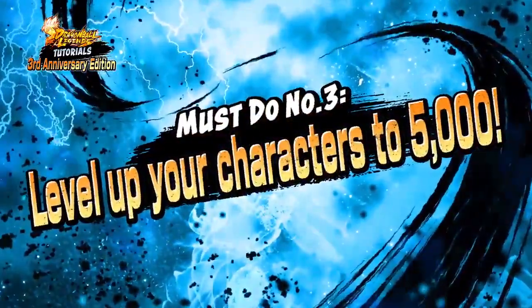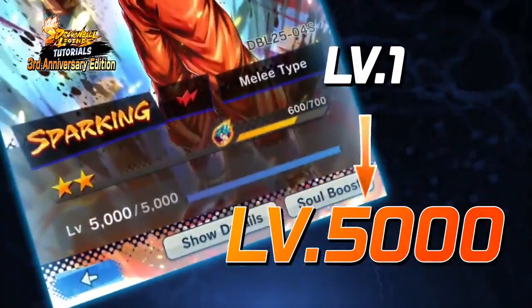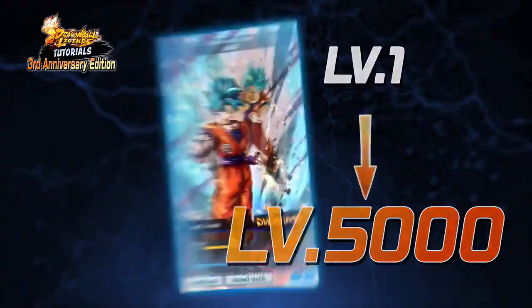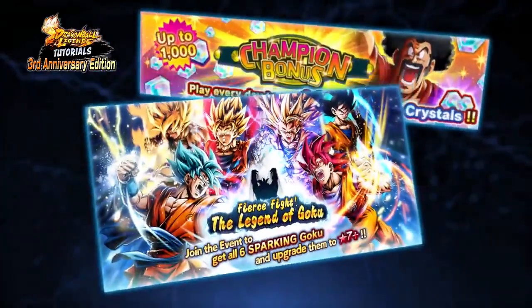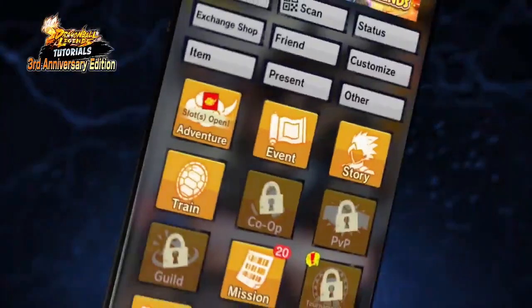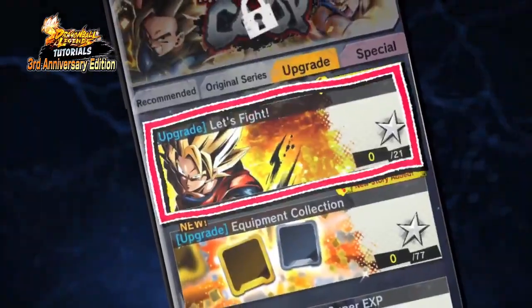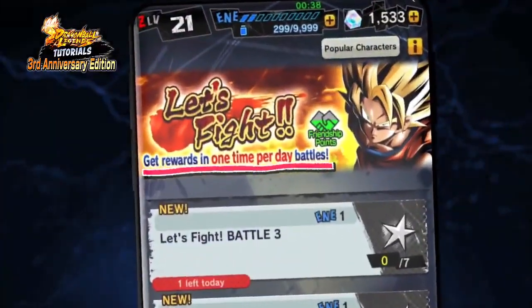Must-do number three: level up your characters to level 5,000. If you already have any events you would want to try in mind, this is the time you can do so with confidence. Having a level 5,000 character will make clearing events much easier, opening up the door to getting Chronicrystals and even more characters. You can reach level 5,000 by using training items and by playing in Let's Fight mode. You can complete Let's Fight once a day, so make sure to play it every day.